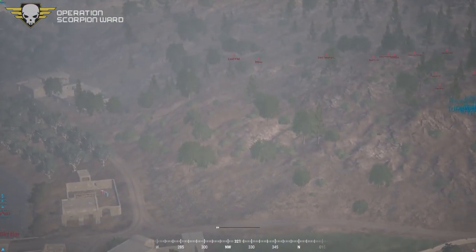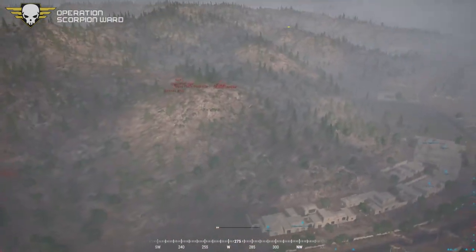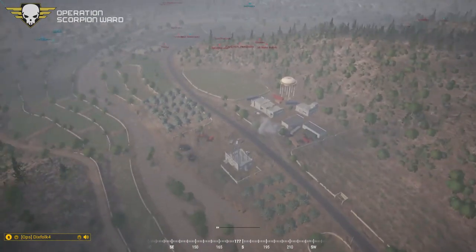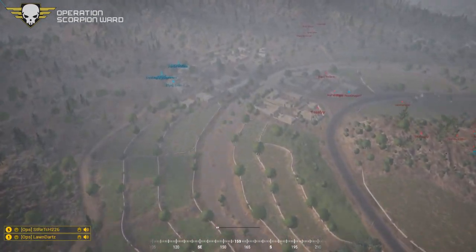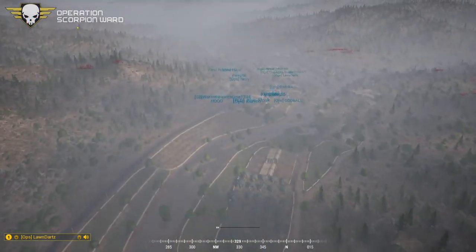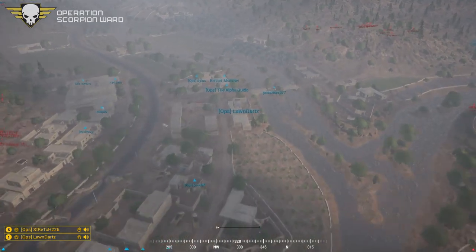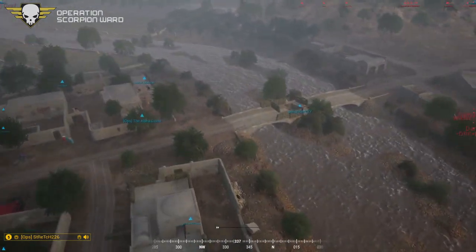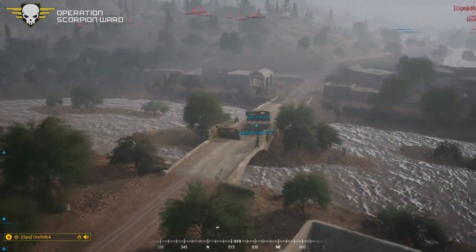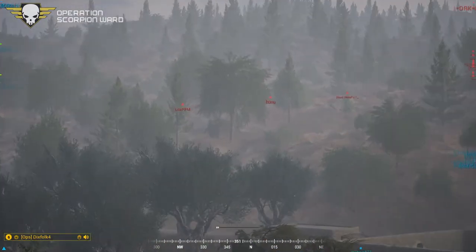It looks like U.S. and INS are finally trading some fire on the town. We've got nothing going on to the north — approximate grid Hotel 678, that's to the southwest 400 meters. Squad Five and Squad Two, I want you to converge on that point — Squad Five moving from the north, Squad Two moving from the south. Squad One, try to keep us apprised. We're going to see if we can pincer this.